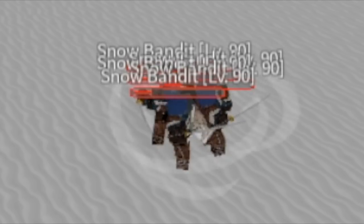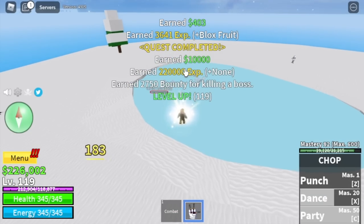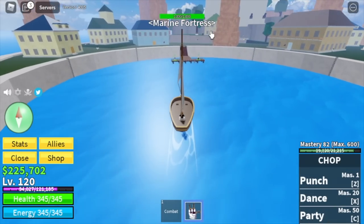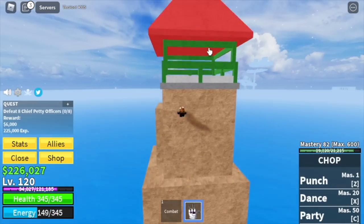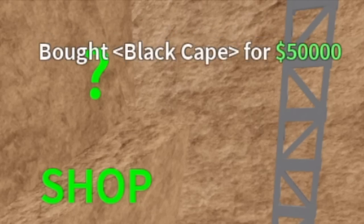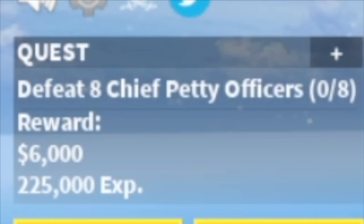I fought the Yeti and we're gonna leave this area early. Usually I grind here until 130, but we're gonna grind here until 120 and move on to the Marine Fortress. Before grinding, don't forget to buy the Black Cave located in this tower for only 50,000. This increases your HP, some of your energy, and your damage.